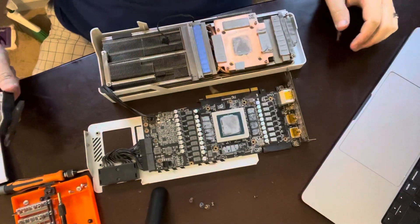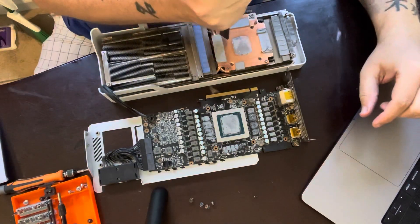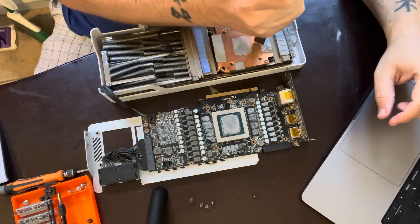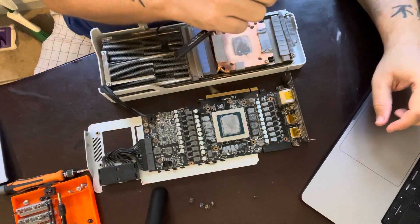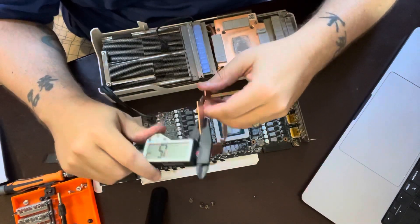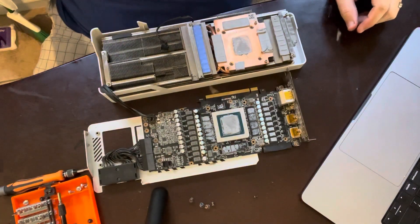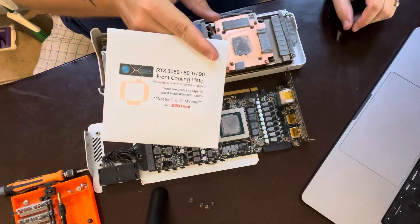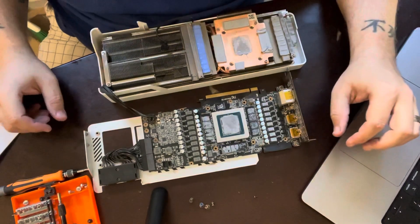Hey guys, thanks for tuning into this video. As the description says, I'm going to be doing a copper mod to a RTX 3090. This is a Gigabyte Vision. In this video, I got the copper mod from CoolMyGPU. Throughout the video, I'll kind of go over some of the details as to what I'm using, getting everything prepared. And if you guys enjoy this, please like, subscribe, and also not to forget that this video is brought to you by Coastal Crypto Mining, CoastalCryptoMining.com.